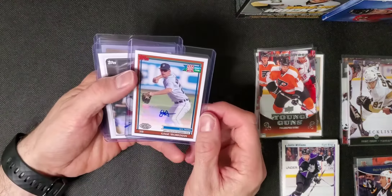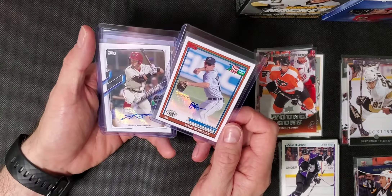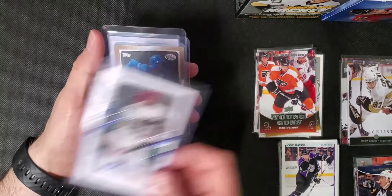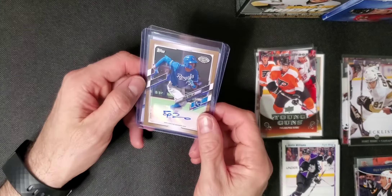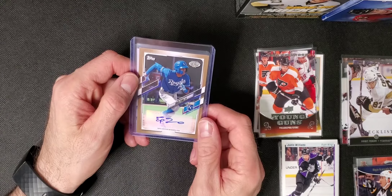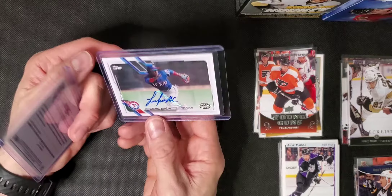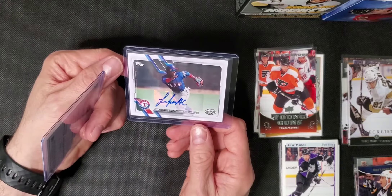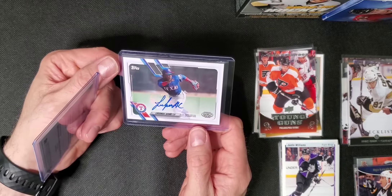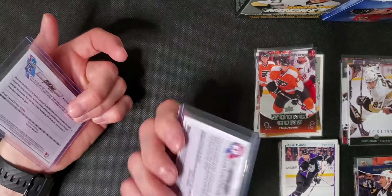We got Gage Workman, number 102 prospect. All these are sticker autos. We got Michael Bush. Eric Pena — this is a gold numbered out of 50. My last auto was a boom: it was Luis Angel Acuna Jr. Yeah, that was an awesome hit.